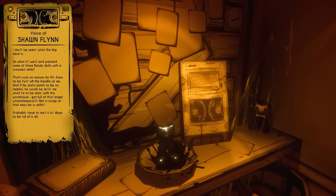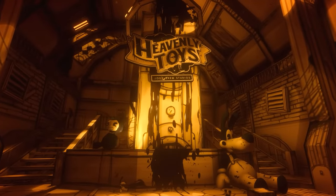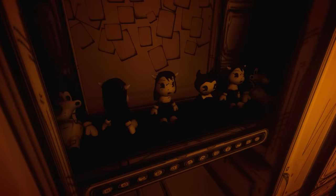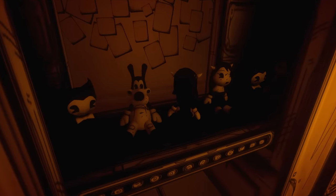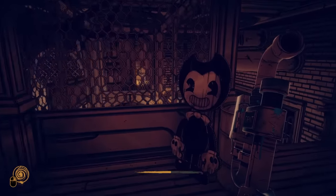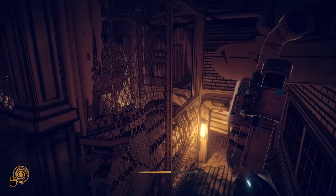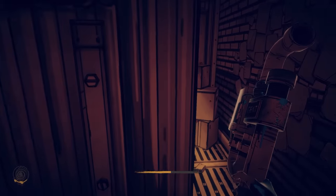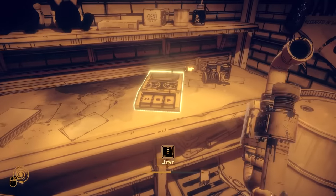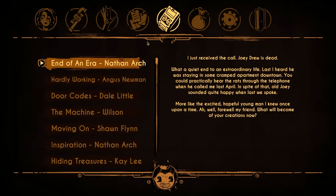You may remember Sean Flynn from Bendy and the Ink Machine — he was a toy maker working in the Heavenly Toys workshop. While we find a note from Sean on the main story path, his actual audio log is quite well hidden and contains a bonus quest. To find Sean's audio recording, we must head back to this hallway found just beyond the toy workshop and before Animation Alley, then use flow to reach the top of this giant ink pipe. This leads to a back room where Sean's recording can be found.